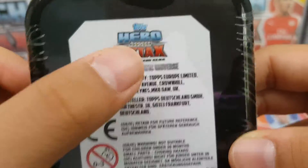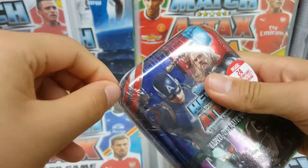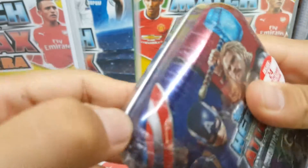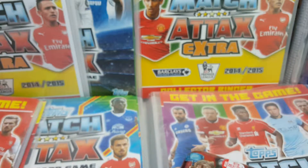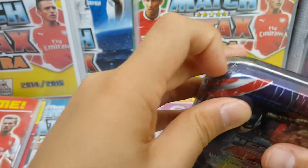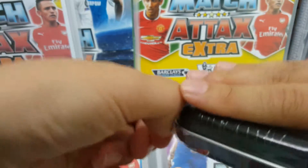There's the Topps Hero Attacks logo. Let's get the seal off. Like it said, you get a Flix Pix in every single one of these. I hope we get the Captain America Flix Pix, because we already got Ant-Man. I hope we get Captain America — even if we get Ant-Man again, I could trade that.